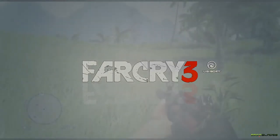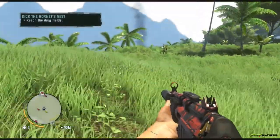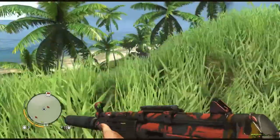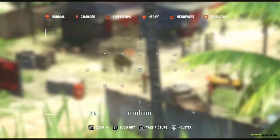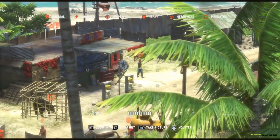Hey everyone, Escoblades here with some more Far Cry 3 gameplay. I'm still playing the single-player, and in this particular mission I am trying to liberate an outpost. You can see in the bottom left-hand corner the little flag — the red flag signifies an outpost that you need to liberate, and I'd already marked it so I was just heading towards it.